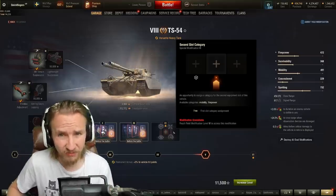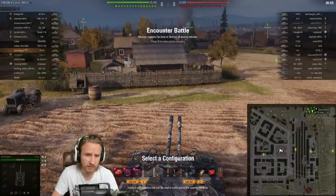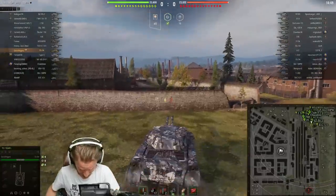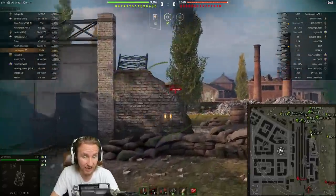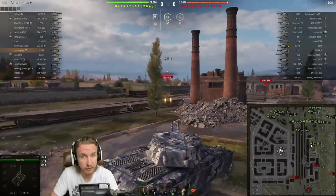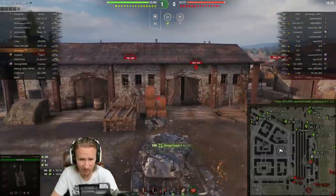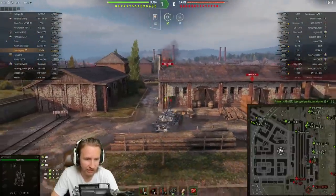So first we're rolling out on Ensk using the durability, vents, and vertical stabilizer combo. We're playing against some tier 9 tanks, but this vehicle when it meets tier 9s and 10s just loads gold and is perfectly playable with 252 millimetres of penetration. It's not like the Iron Arnie which has 300mm of HEAT pen and is an absolute force against tier 10s, but in slightly nicer matchups this vehicle can be absolutely brutal.